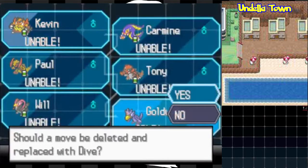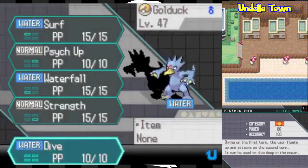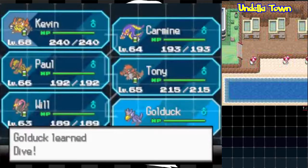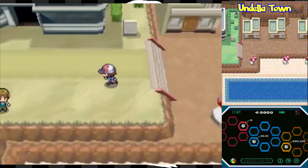I have Jonathan boxed because I don't want to teach him Dive. This Golduck also knows Surf, and I gave him Strength for good measure — so Golduck is going to be our HM slave of sorts. I didn't want to teach Jonathan all these HMs that we don't really need.